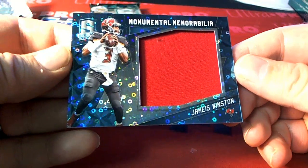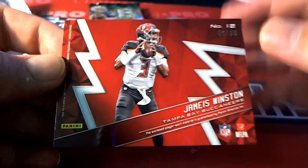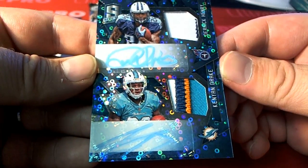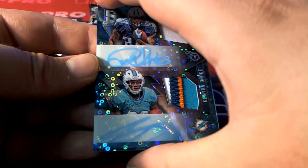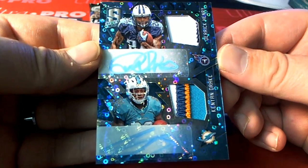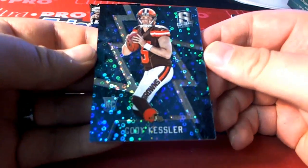Got a Jameis Winston Monumental Memorabilia — excuse me, Bucks, not Titans. 40 of 99, Tampa Bay — April B. Look at the next card: Derek Henry and Kenyon Drake, nice duel. Titans and Dolphins — David F. and Ron D., that'll have to be a random. 15 of 15, nice card. Henry and Drake — that'll be a rando. Cody Kessler right here for the Browns, Cleveland, 6 of 60. Cleveland Browns — James I.